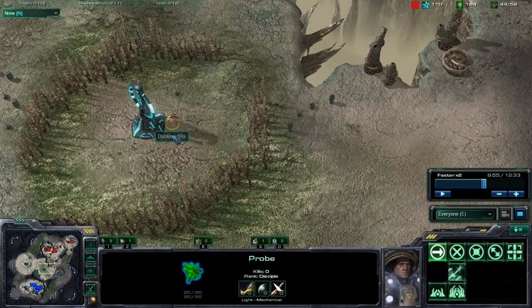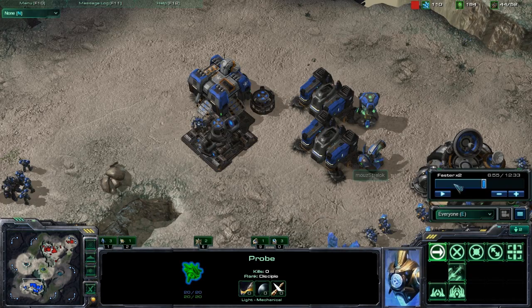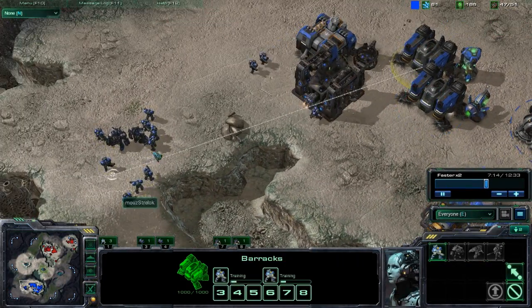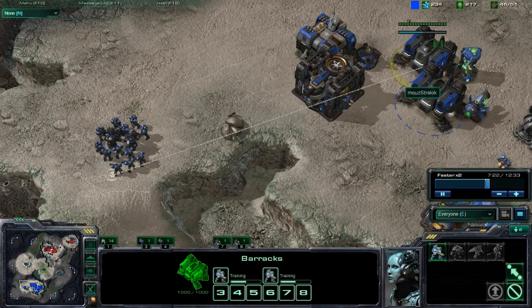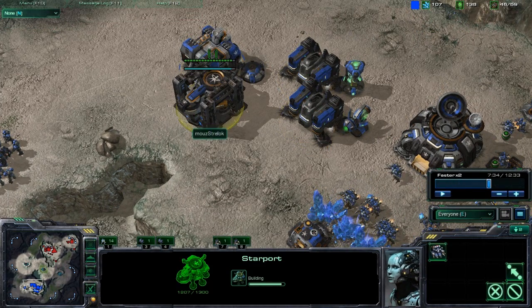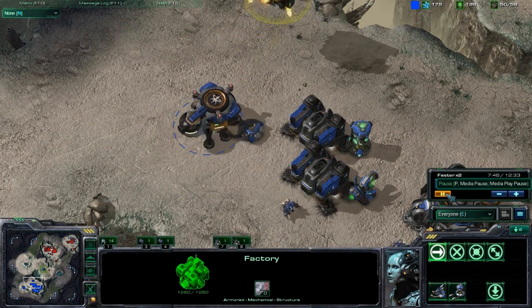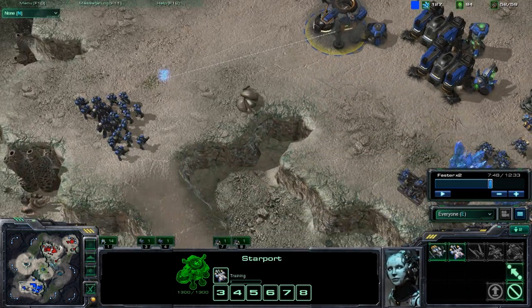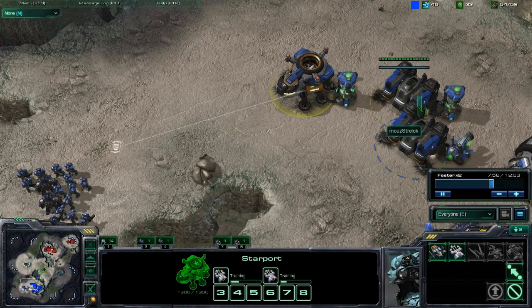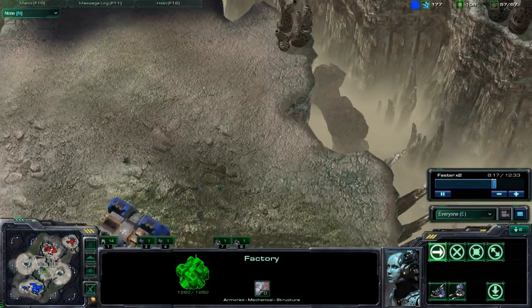Here is a do: do gain a lot of map sight, as it will be very helpful — pretty self-explanatory. In one of these games we see a lot of harassment, so it gives you a heads up. Look at all these marines he's been able to pump out of one barracks because of that reactor. Here's a very standard transition: get a factory and a starport. The factory finishes first, throws down a reactor, switches with the starport, which will then double-pump medivacs. Do not ever forget stim pack — that is the worst thing you can do.